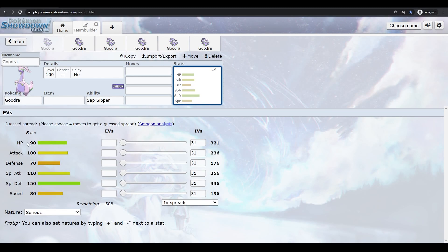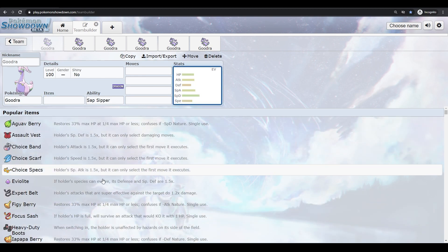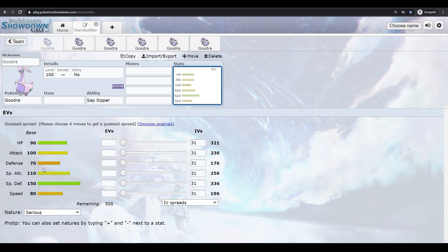Goodra in Pokemon Sword and Shield is really bulky with 90 HP and 150 Special Defense, so it's just a special wall that can take pretty much any special hit. It can also take a lot of physical damage, especially with something like an Assault Vest which raises Special Defense by 1.5. Plus 100 Attack and 100 Special Attack means it can put out good damage while being so bulky, and 80 Speed means it can naturally outspeed some of the slower, tankier Pokemon.